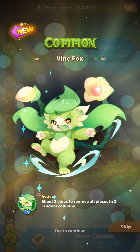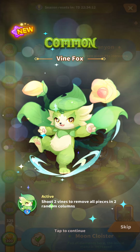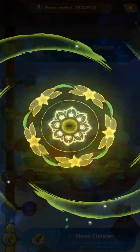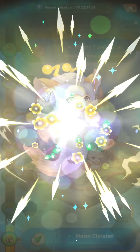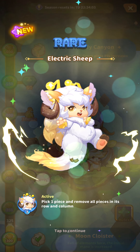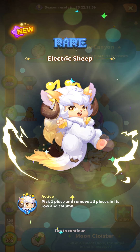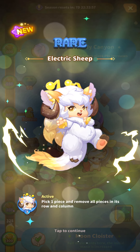The power is: shoot two vines to remove all pieces in two random columns. Oh, we got another one too — Electric Sheep. Its power is: pick one piece and remove all pieces in its row and column. Cool.